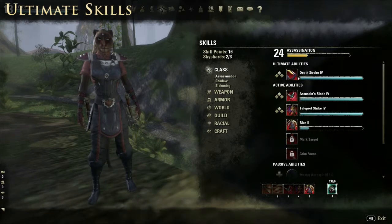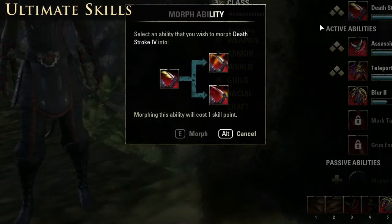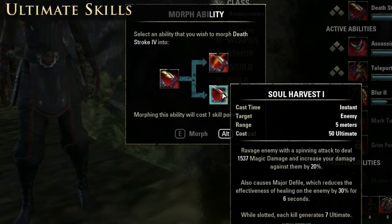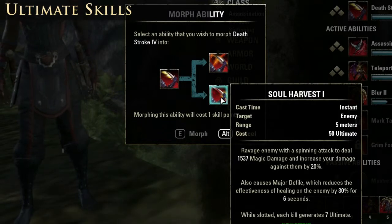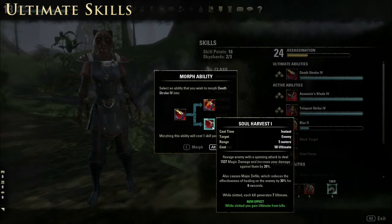Like many of your active abilities, your ultimate can also be morphed. Going back to Deathstroke — for the cost of an additional point, you can add an effect so that if your health is lower than the enemy's, they will also be stunned for three seconds. Another morph option: while slotted, each kill generates 7 ultimate. So just by having that sitting on your toolbar, every time you score a kill that ultimate will race up, meaning you'll be pumping this ultimate ability up very, very quickly.